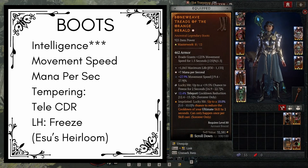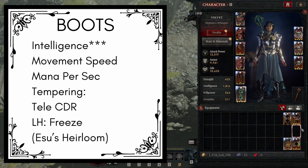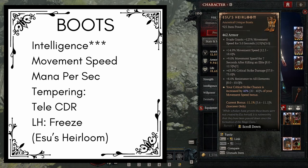Next up we have the boots — we're going to use boots with intelligence, movement speed, and mana per second, tempered with teleport cooldown reduction and lucky hit percent chance to freeze. For the aspect, we're going to be using the aspect of the orange herald, so on lucky hit we have up to a 5 to 10% chance to reduce the cooldown of our ultimate skill by 2 seconds, and that can only happen once per cast. Alternatively, you can use Esu's heirloom for even more damage and less defense. You would then swap out orange herald onto your chest piece and swap the intelligence on your chest piece for mana per second. For the masterworking on the Esu's, you would masterwork the critical strike damage.